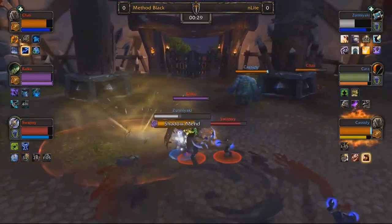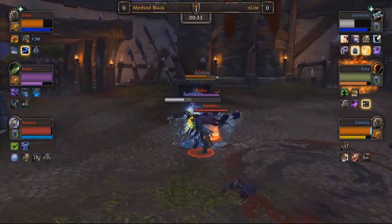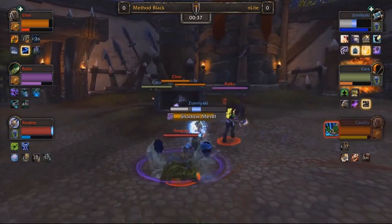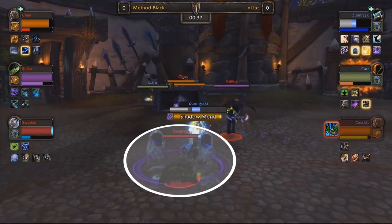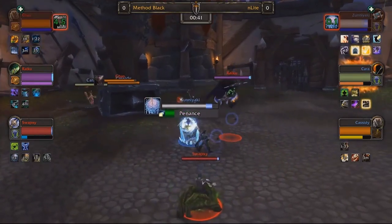Using your roots in between the downtime when you play aggressively will make it quite annoying for the enemy team to deal with. Since you can utilize it against every class, you should make sure to use it during these times in order to reduce pressure from the enemy team, allowing you to play offensively as soon as possible.